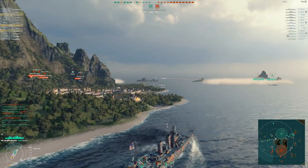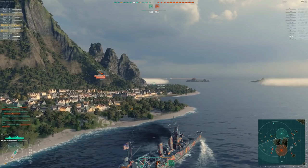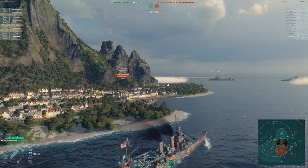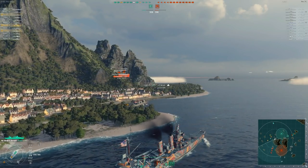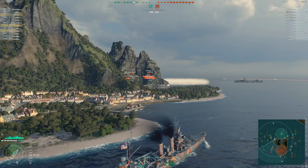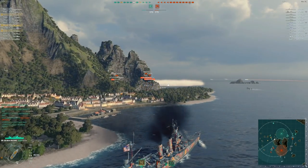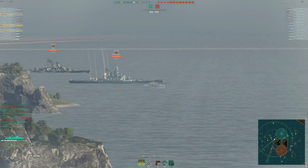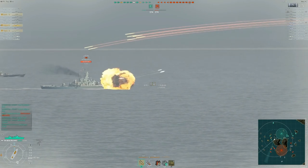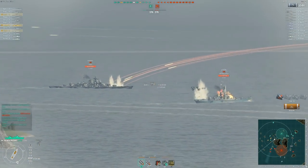What you're basically going to do is make yourself a proverbial tick — use the environment to get settled somewhere you can fire from. You're going to use terrain to block your detection and prevent people from shooting you. With Pensacolas and New Orleans, you have relatively flat hull sides, so you can get absolutely citadeled. You'll take full penetrations and citadels rather than just overpens.